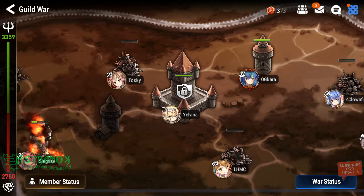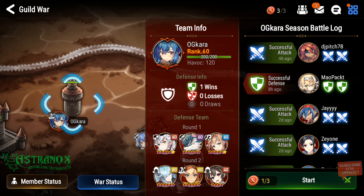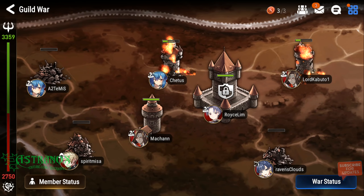Here we go! Guild war — we are fighting Paradox and I have Rosie built. He's wearing the gear that I had on Shiri, so he's my fastest now. He's missing two skill enhancements on skill 3, but I can pair him with Cid and see how good they both do.